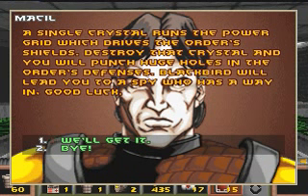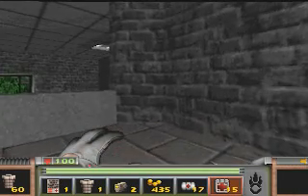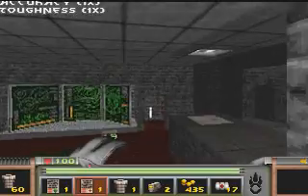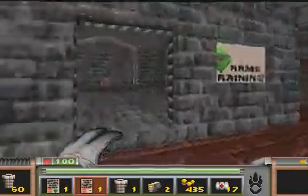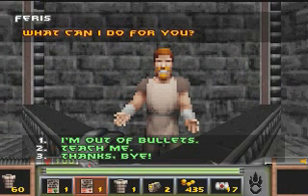Warden is the spy we recruited in the warehouse of the power station. Back to the warehouse. But first we got some stuff: accuracy and toughness vouchers, you could call them. Arms training — teach me, oh great one.